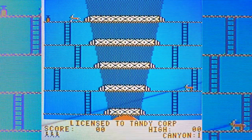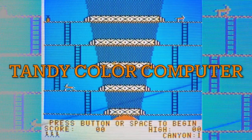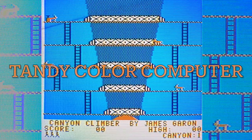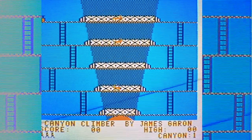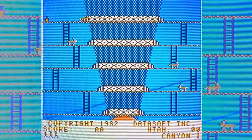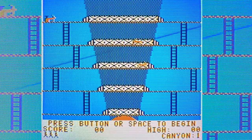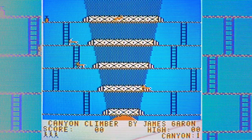All right, so we're gonna do a couple of games here. Let me adjust this because I want to make sure we're capturing everything. Okay, so we're gonna play what's this called — Canyon Climber on the Coco 3.